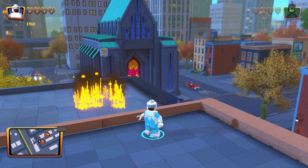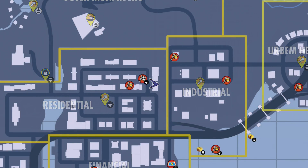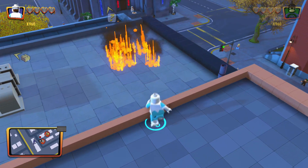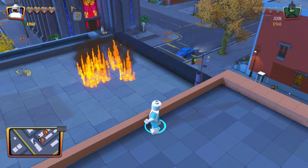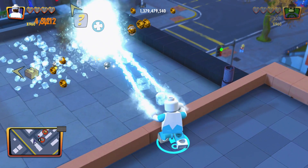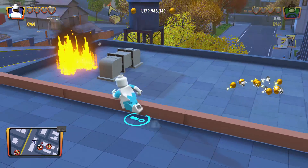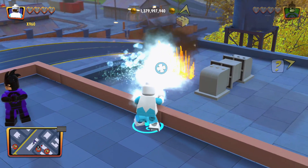What's happening everybody, J-Shock Blast here. We are on this rooftop in the residential section. There are 10 fires throughout the city and you have to put them out. I'll be honest, it's probably more than 10 fires, but you just gotta put all these fires out. We got six of them there.